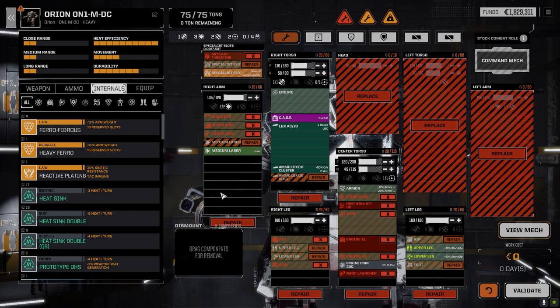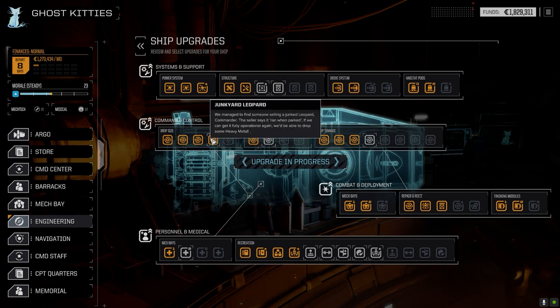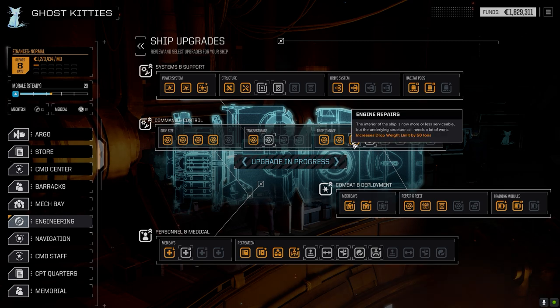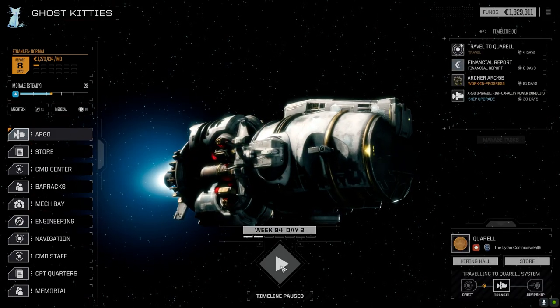I did spend a bit of money on the Argo on the way here - you can see we got the ship upgrade High Capacity Conduits going. I bought two things in Engineering: one more drop slot so we can field seven mechs and three vehicles, and I added another 50-ton drop weight. Now that we can drop more, we have more weight to drop with. Without increasing the weight limit, you're just dropping a bunch of light mechs.